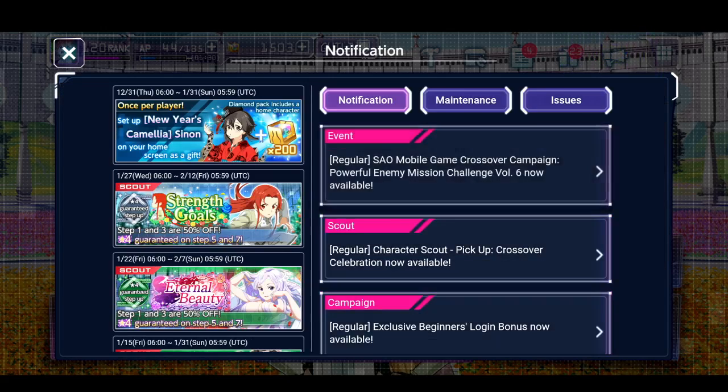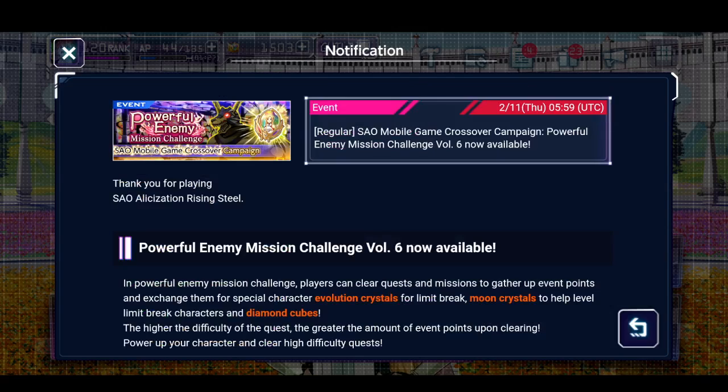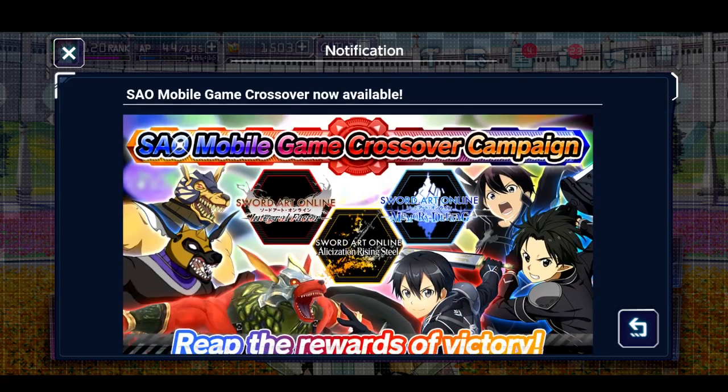And they did! Before we get to the summons, they just released this brand new crossover campaign going on right now with the other mobile SAO games — Memory Defrag and Integral Factor. Each game will basically have a Kobold Lord boss, and every time we defeat them the defeats get accumulated between all versions together. At the end of the event period, we get certain rewards. Make sure you guys are doing this because it benefits you and everyone else. I have to grind this three times because I play Rising Steel, Memory Defrag, and I started getting into Integral Factor.